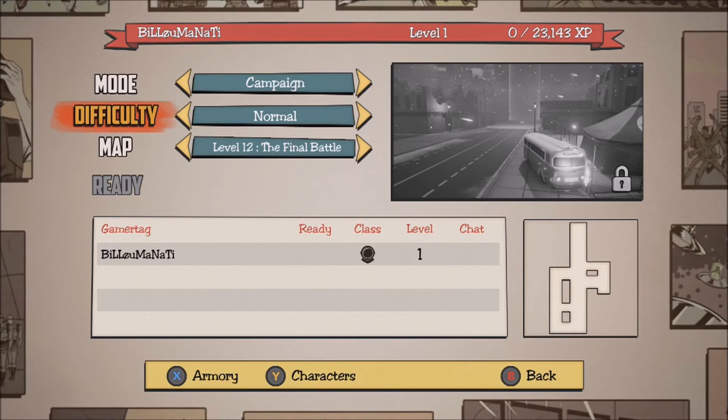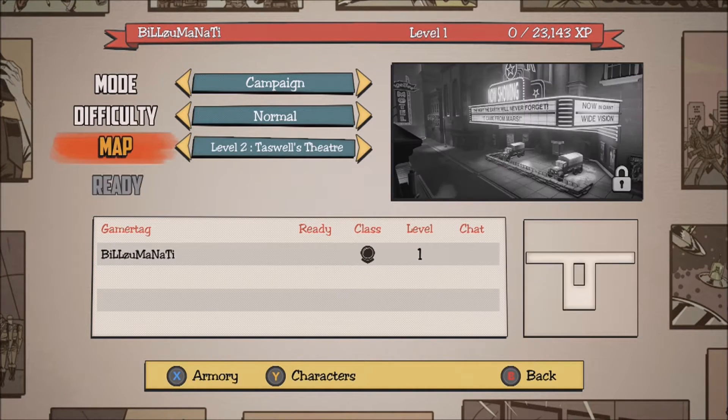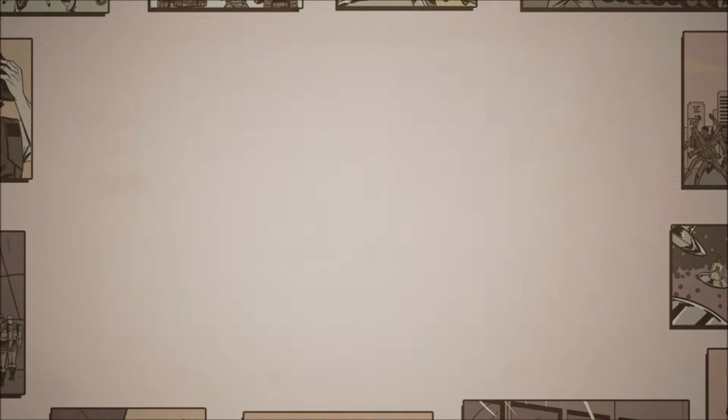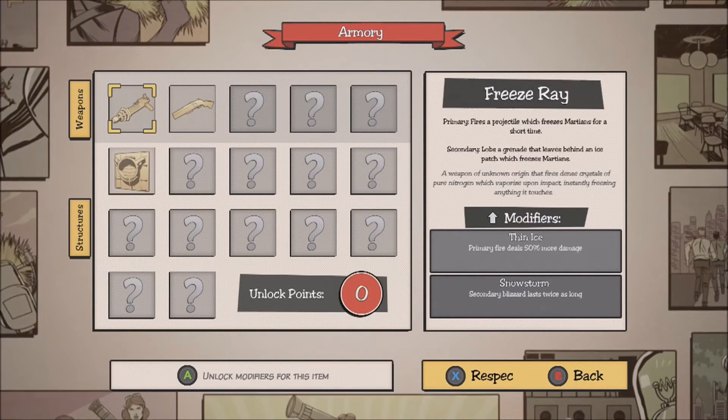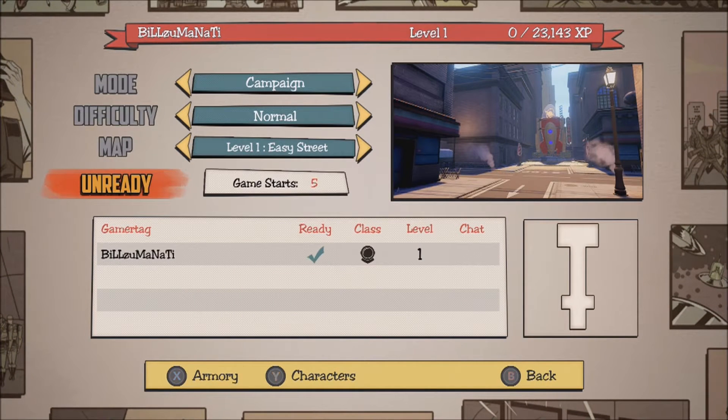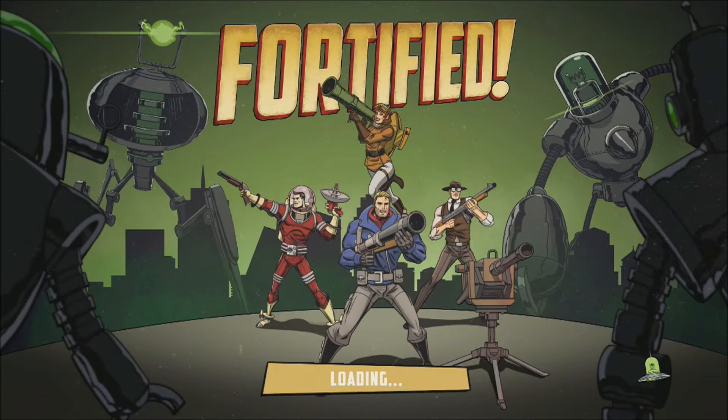This is where you can set up the campaign. There's Normal, Hard, and Insane difficulty, and there are 12 different levels. There's campaign mode and there's Invasion Mode — Invasion is like a survival mode. This is the Armory, where you can upgrade your weapons and select new weapons later on as you level up your character.